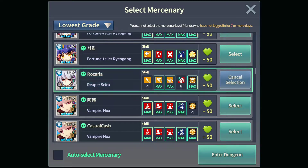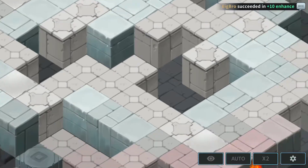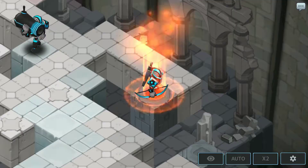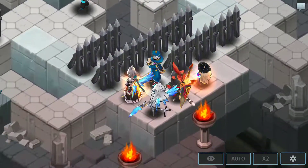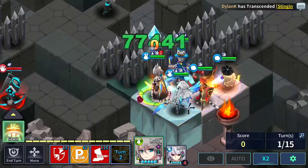Rosaria found one, we're gonna choose that. So I'll tell you guys why I chose a Seyra Mercenary in a while. The main reason is because those minions which are carrying the cannon are not immune to instant death.